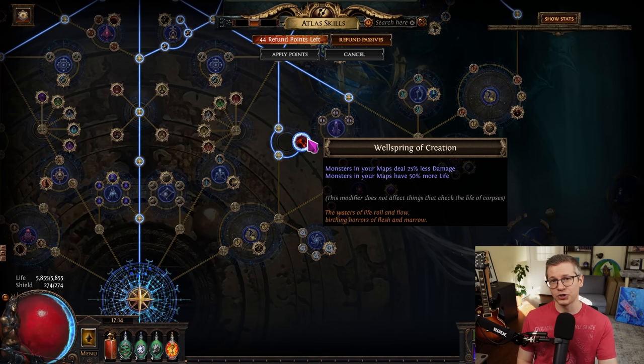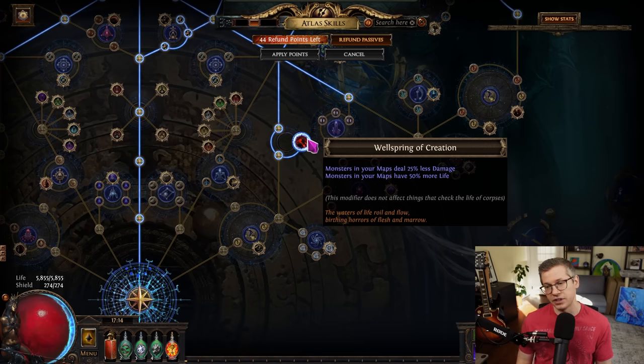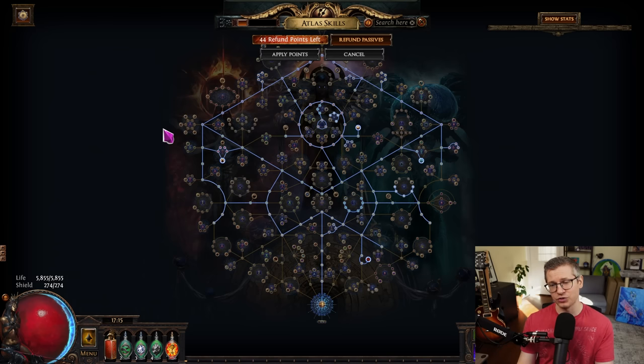The one additional thing to counteract some of the downsides of taking those really rippy nodes is Wellspring of Creation. Monsters get a 25% less damage multiplier, which really makes mapping a lot more comfortable. They will have 50% more life so the T16 boss may take a little bit longer to kill, but every time you die and portal back in, that's a couple of loading screens. I would argue that's greatly countered — it maybe takes five to ten more seconds on the map boss, and it's a lot more comfortable to just not die and have to recast your auras.